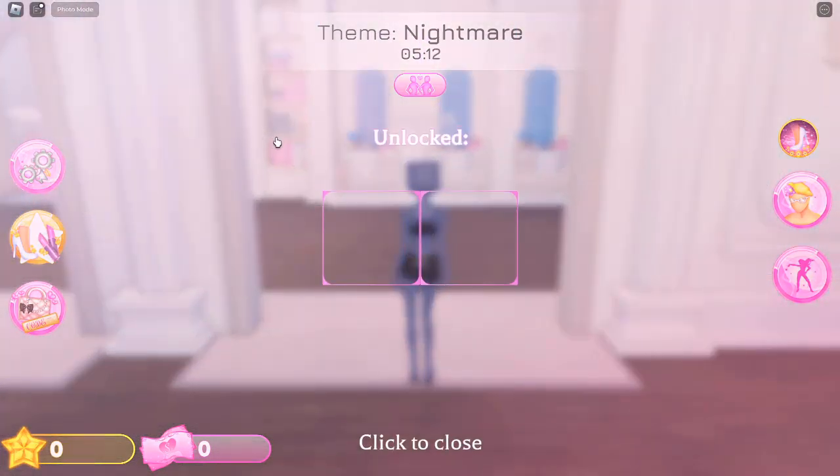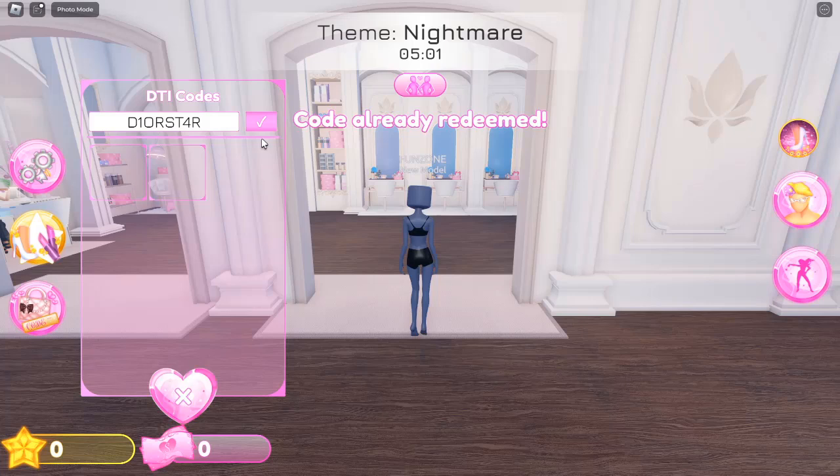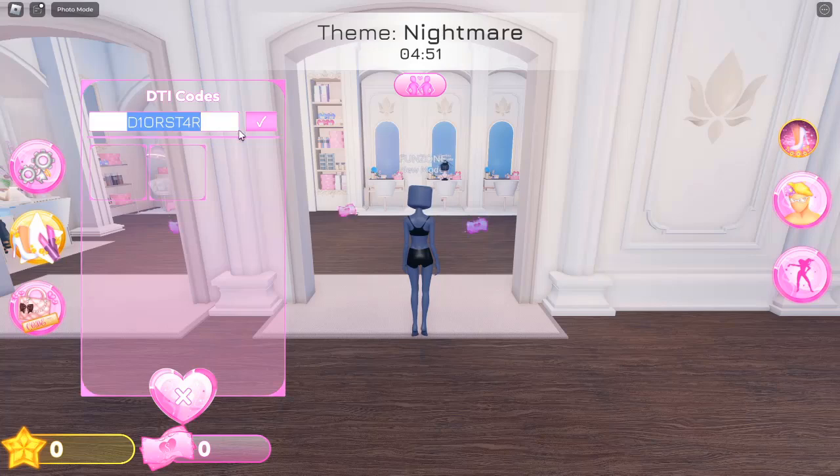What is Dress to Impress (DTI)? Dress to Impress is a unique game mode within Roblox where players can design and customize their avatars with a variety of outfits and accessories. The primary goal is to create the most stylish and impressive look possible. This not only allows for personal expression, but also engages players in a competitive environment where they can showcase their fashion sense.